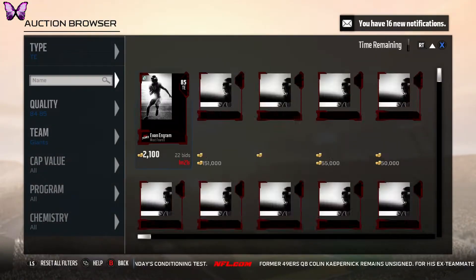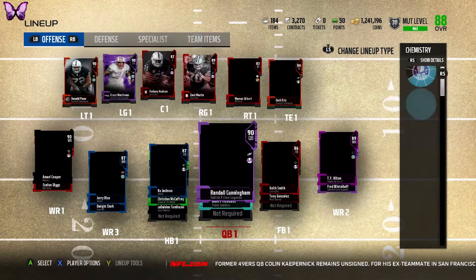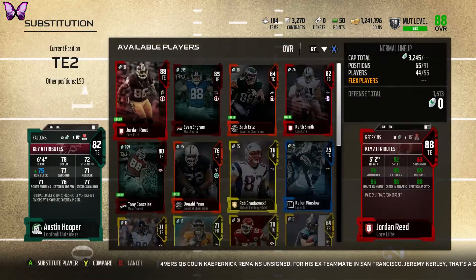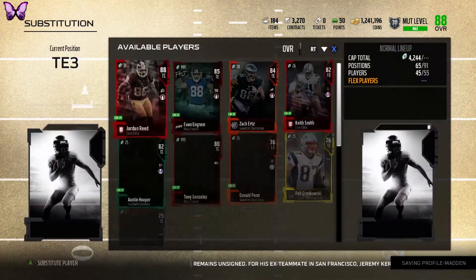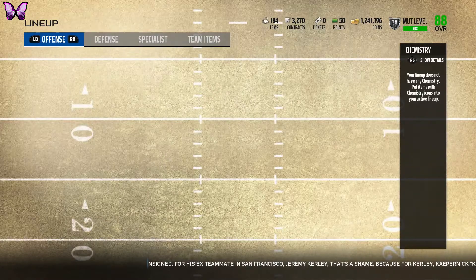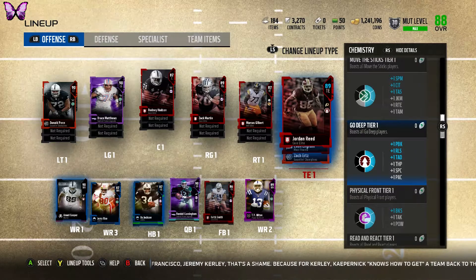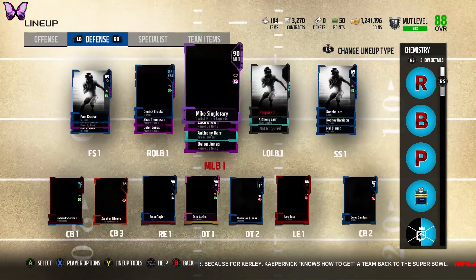Let's put these two in the lineup and pretty much complete our offense, unless we want to upgrade the right tackle. I'm not sure I really want to upgrade yet — at 87 overall it's not a necessity. We're putting Jordan Reed and Evan Ingram in there. For the third tight end spot I'll keep Zackerts for now. That run-blocking tight end is 89 overall, so that's pretty solid. I'll probably upgrade this right tackle to Marcus Cannon or something.